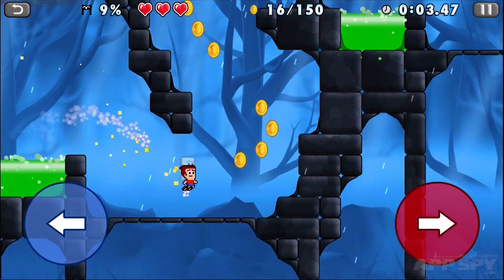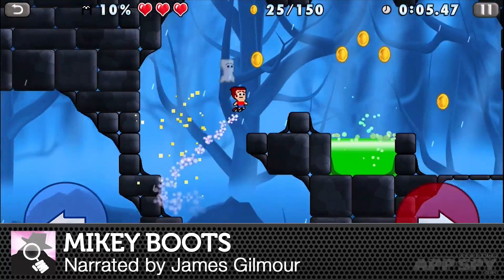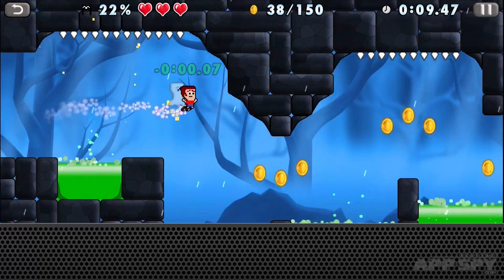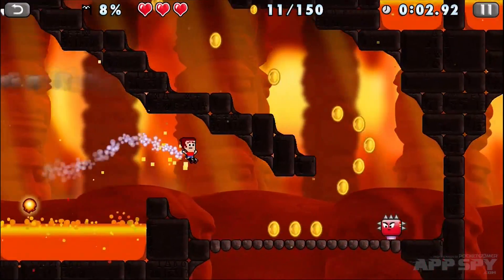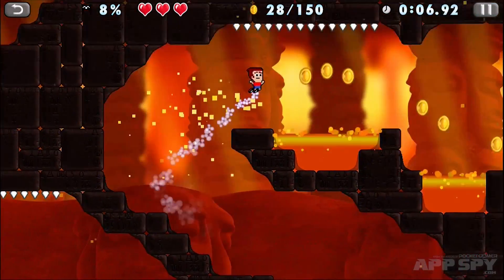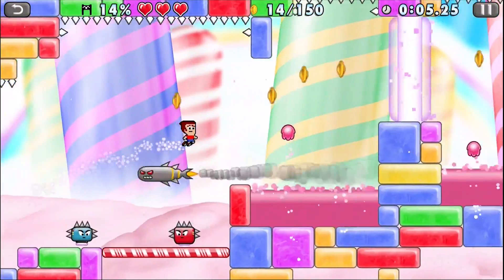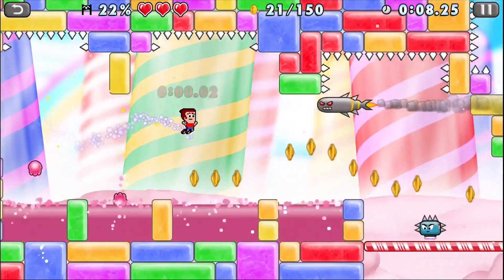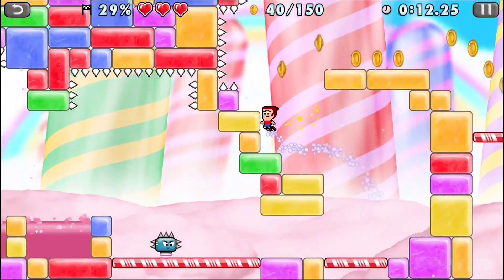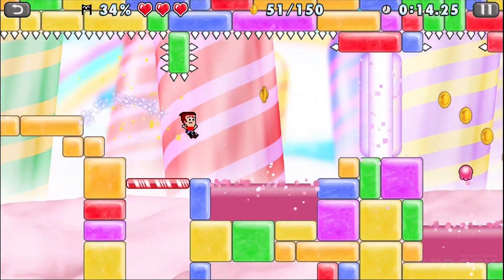Mikey Boots is probably going to upset some platforming purists. At first glance it looks like another entry in the Mikey series — there's a small boy in shorts, some spiky scenery and a few floating coins. But you're not running anymore. Instead, Mikey's wearing jet-powered boots that let him drift forwards automatically. You can press on the left side of the screen to move diagonally left, and the right to move diagonally right.